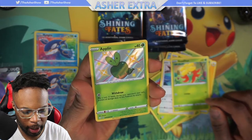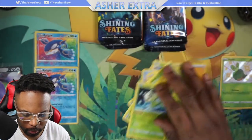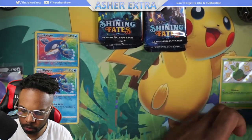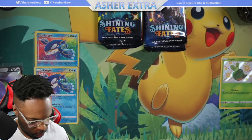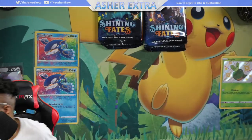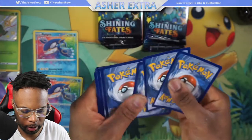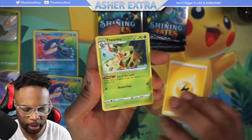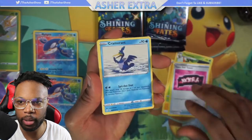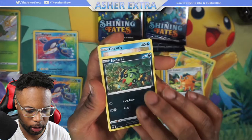We've got a Shiny Applin and this is the first shiny so far! And we got a Celebi. For a pack named Shining Fates, not very many shiny cards today. Code card, card trick. How many of these Landing Energies have I gotten so far - so many of them. So many - Qfint, Spinarak, Snubbull.